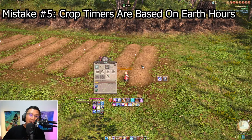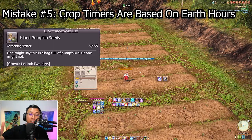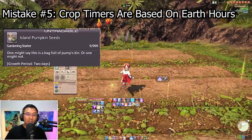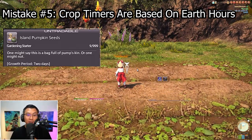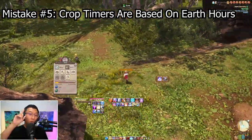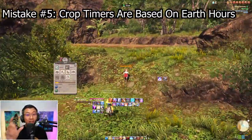Mistake number 5: I once thought crops are based on the island's day and night cycle. The tooltip for whatever seeds you're sowing tells you the number of days required to grow and harvest. For the pumpkin seed tooltip on screen it says the growth period is 2 days — and I thought that meant 2 in-game days. It actually means 2 real-world earth days. As long as you water your plants daily (except when it's raining), you can harvest after sufficient real-world hours have passed.